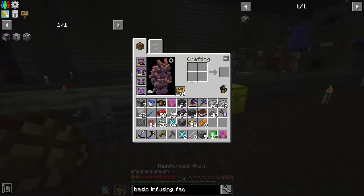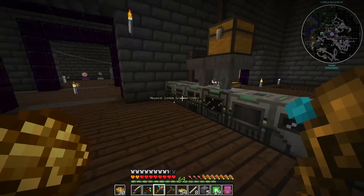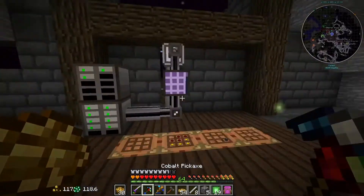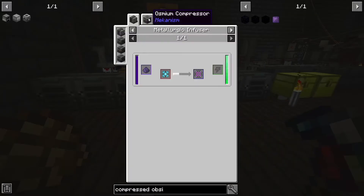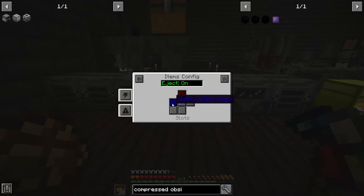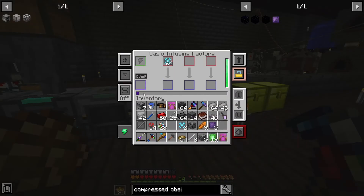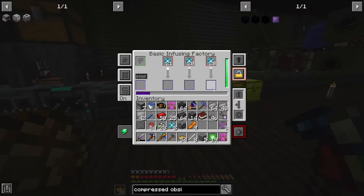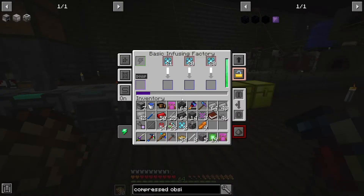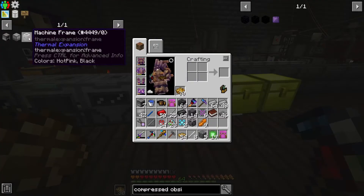This one's for obsidian — these are done already. Compressed obsidian — does it have to be refined obsidian? Yeah it does, but that's no problem. Refined obsidian got a lot cheaper for us and I already have a ton of it, so just throw a stack of it in to get compressed. To compress it you just throw it in the enrichment chamber. I don't want to overload it right now because I might move this to be with the other infusing factories. This is so slow — we need upgrades.